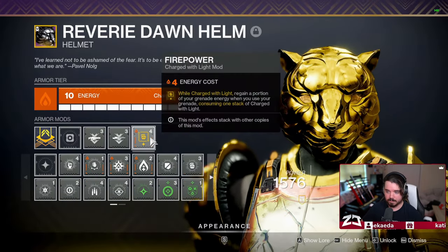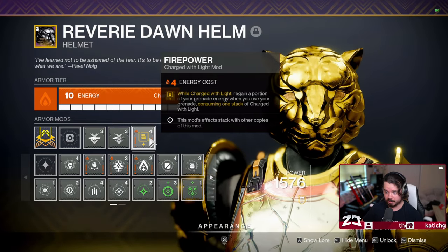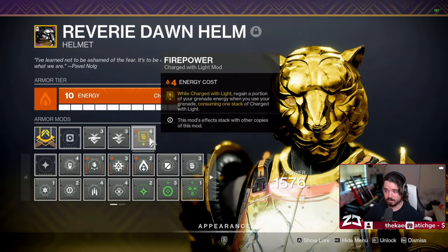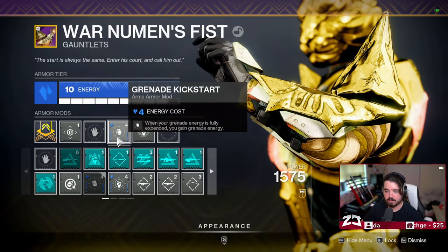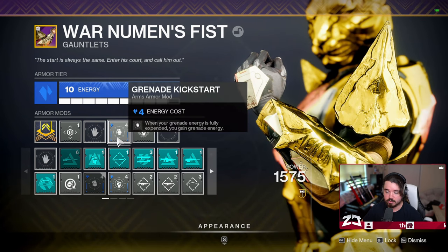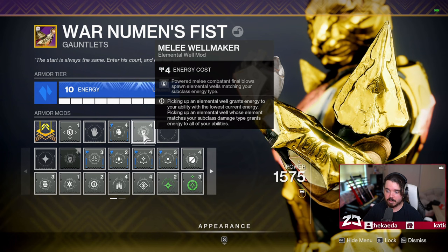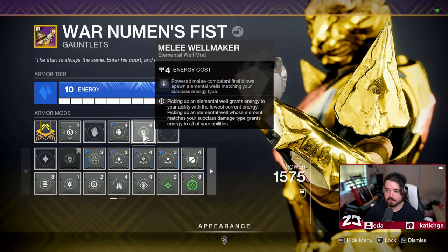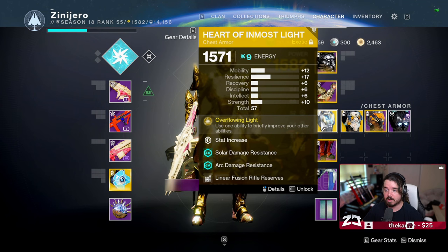Moving to our mods. On our helmet I have Firepower — while charged with light, regain a portion of your grenade energy when you use your grenade, consuming one stack of charge with light. On our gauntlets I'm using Grenade Kickstart — when your grenade energy is fully expended you gain grenade energy. Melee Wellmaker — powered melee combatant final blows spawn elemental wells matching your subclass energy type. On our chest piece we're using Heart of Inmost Light because using one ability will briefly improve the others.